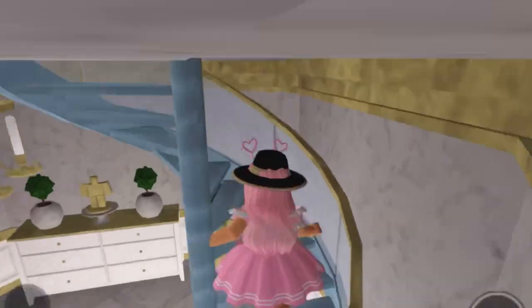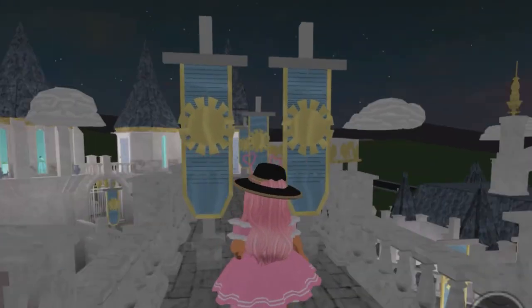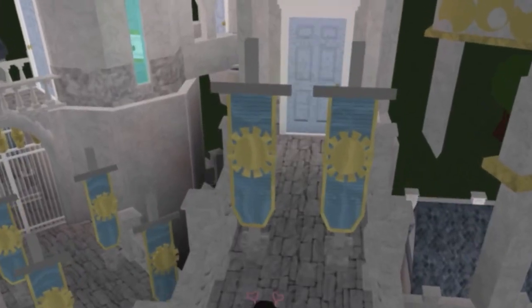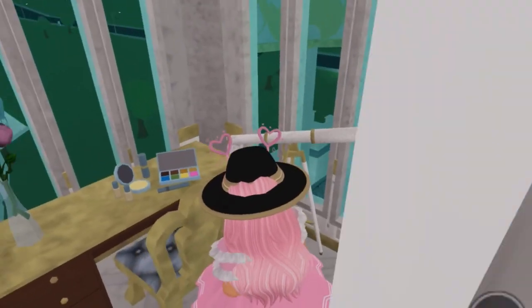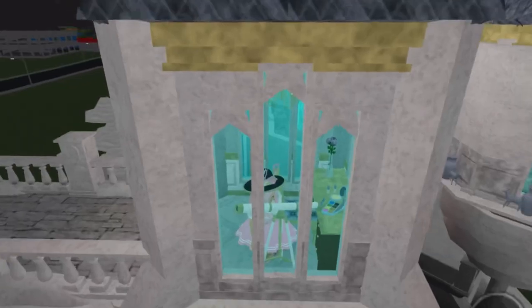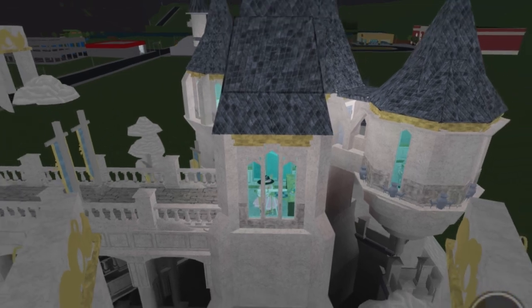We walk up a few levels and go through to another little bridge — that's where we were in the castle before. Now over here we've got another little observatory, or maybe like a makeup area. I'm not sure what it is but it's a nice view from here.